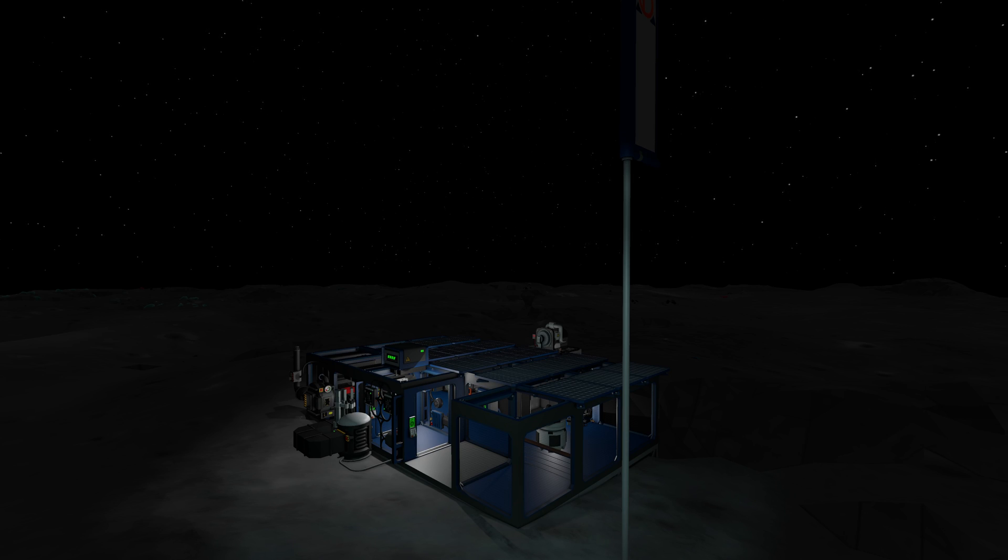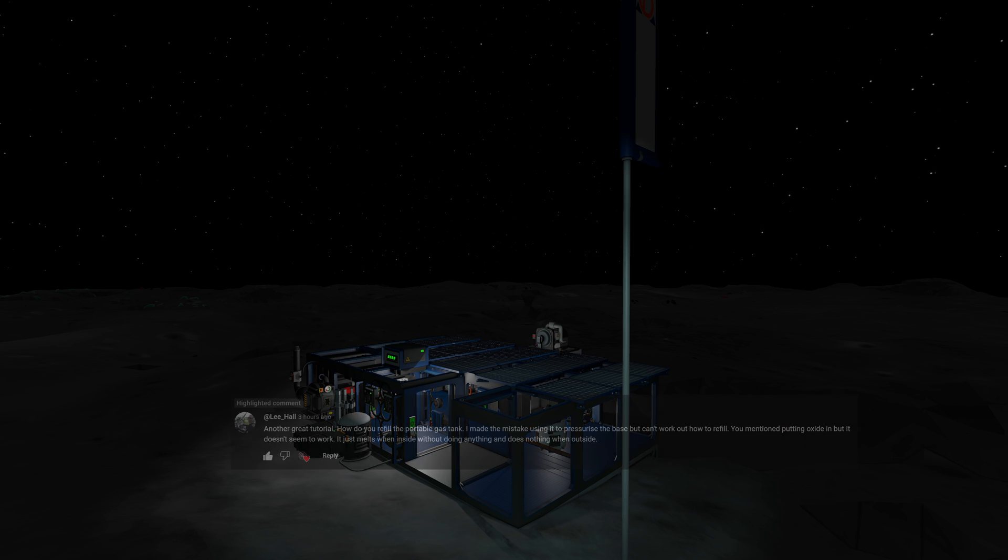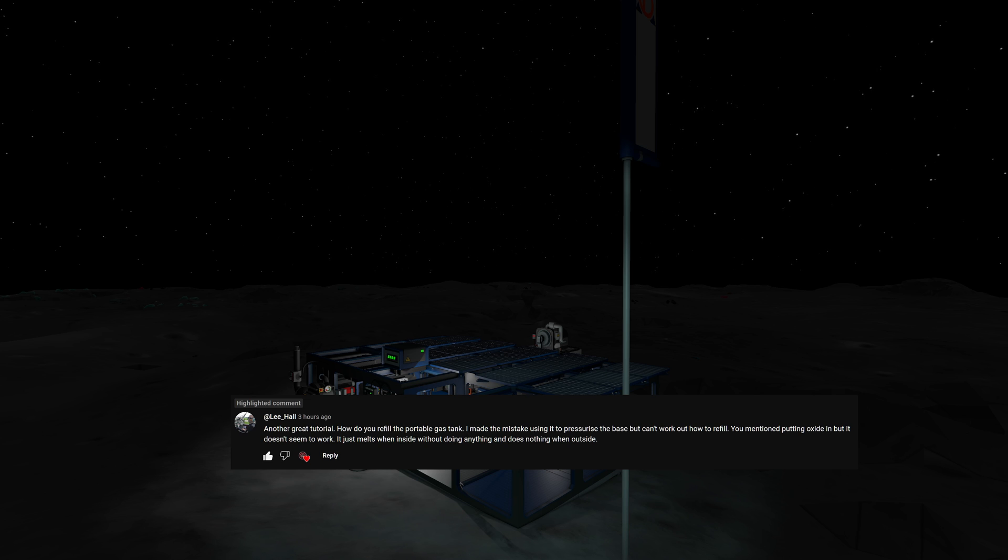Dear Stationeers aficionados, today I want to answer a question that came up in the comments section — a very interesting question as it turns out. What do you do if your portable gas tank, the oxygen tank that comes with your lander, has run out and is completely empty? How do you get more stuff in there? They tried putting some oxide in there but it didn't work. That's surprising to me, so I tried that myself and yeah, it's not that simple really.